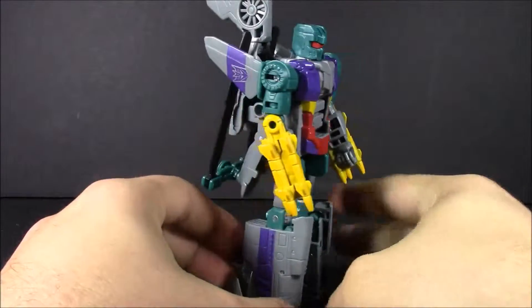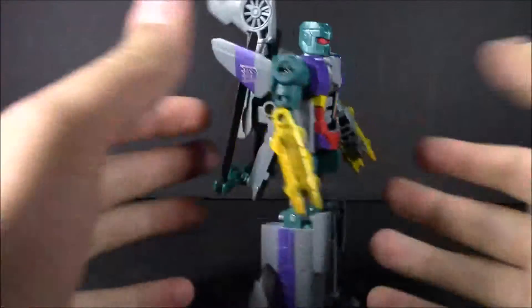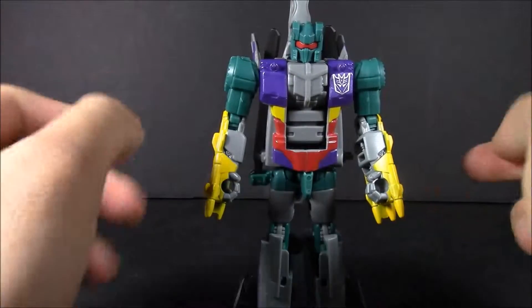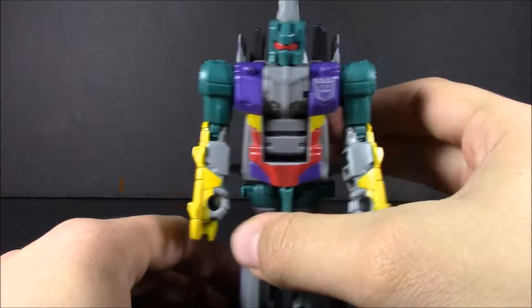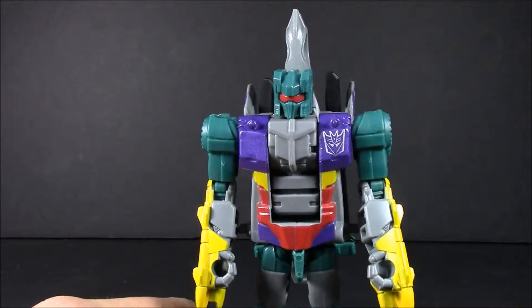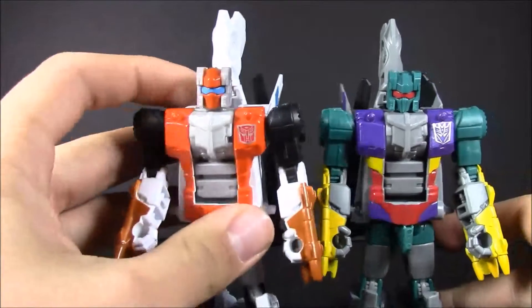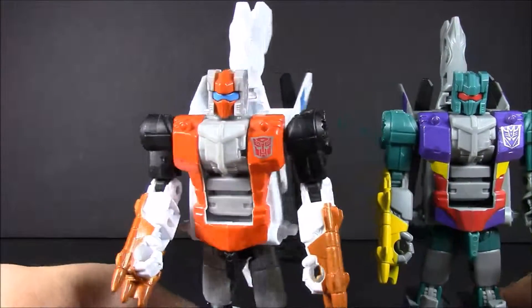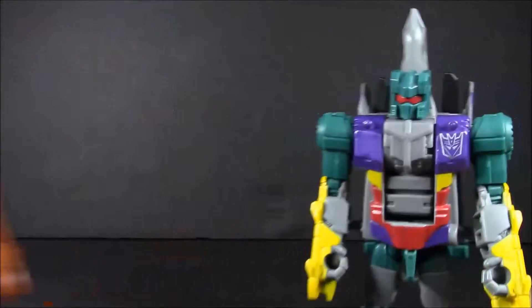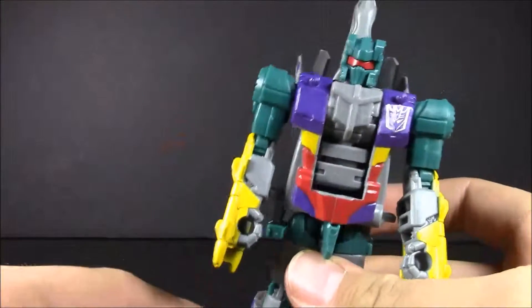Here we have Vortex in robot mode, and like this I love the color scheme — even a little bit of yellow on the arms. It's not as bad in robot mode; it's just in helicopter mode it sticks out like a sore thumb. But with all the other colors now it looks a lot better. I do love the Alpha Bravo head sculpt molded in this single cast teal seafoam green with the red visor — it looks really good. It's still a complete repaint of Alpha Bravo. You can see the panels are different; you get this little bit of red and yellow to homage the stickers, which is pretty cool.